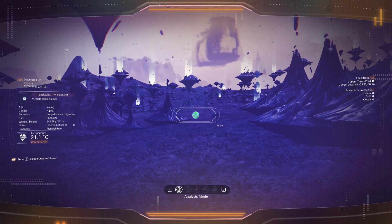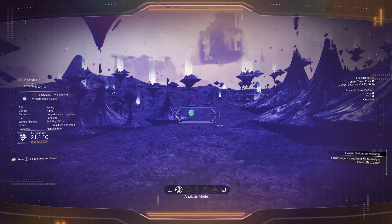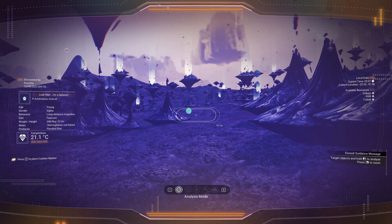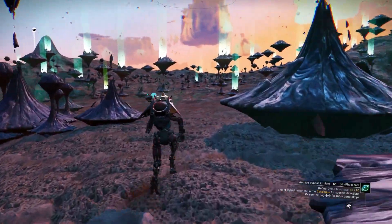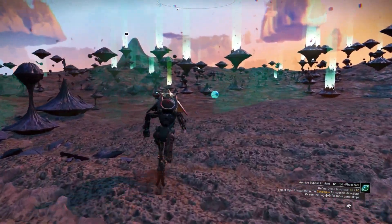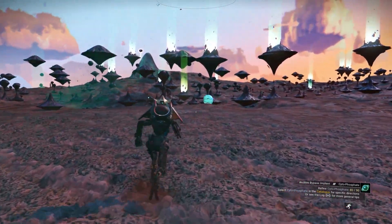G'day, Granny here. Today I'm on a planet of light looking for light fishers. Whenever you're on a reality glitch planet, remember to scan the one and only life form on that planet because that'll help you to achieve your zoology milestones.